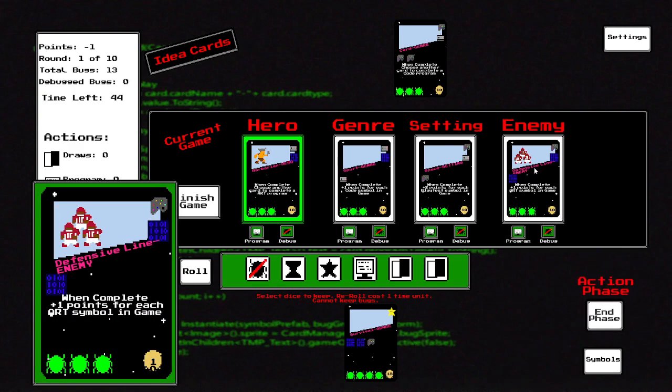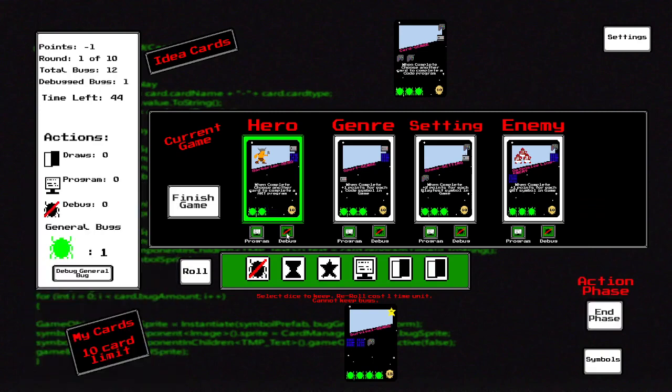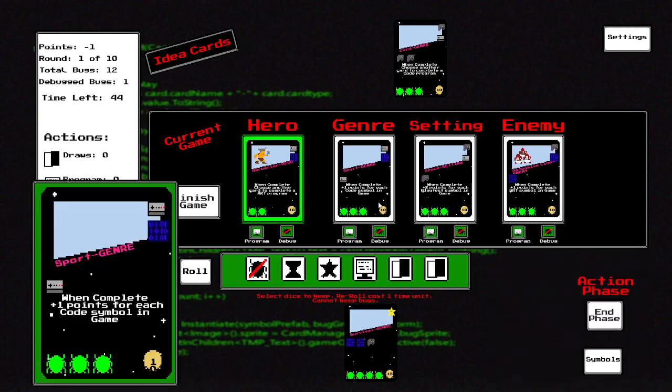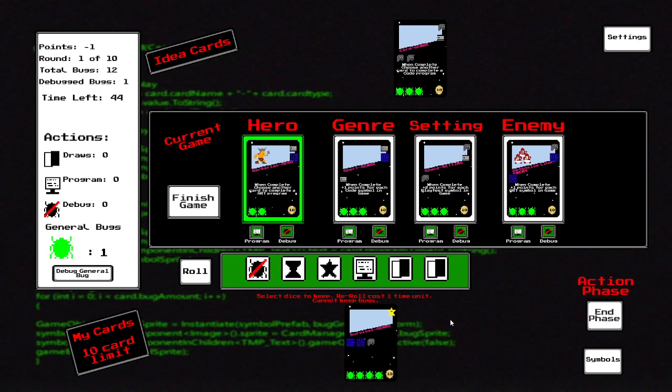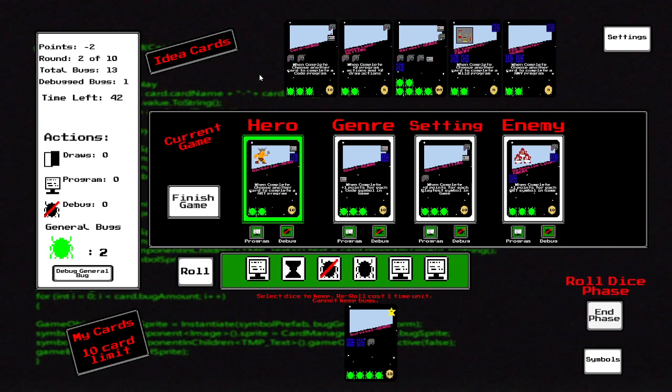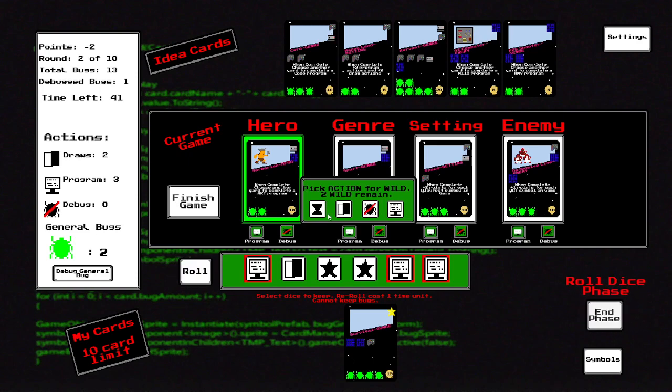I have one debug left so I'm going to debug the defensive line. I did have a feature where if there were too many bugs on your cards you couldn't play a card, but I got rid of that. Let me end phase. It says round two but that's an error — we've actually done three rounds. We need more rounds, we got ten, so we might be able to finish two games. We got a lot of programming — let's roll again.